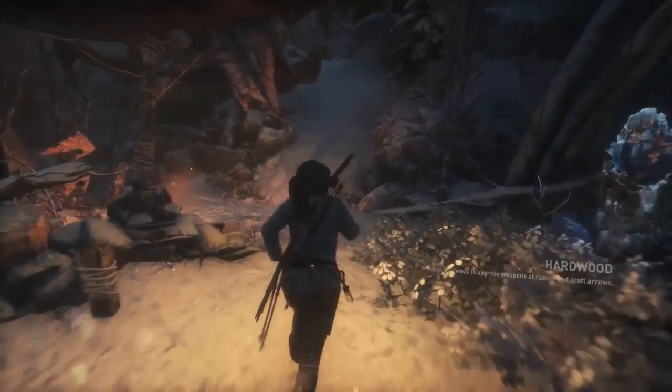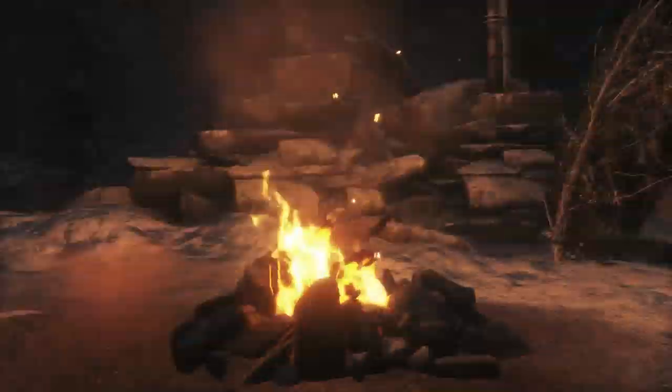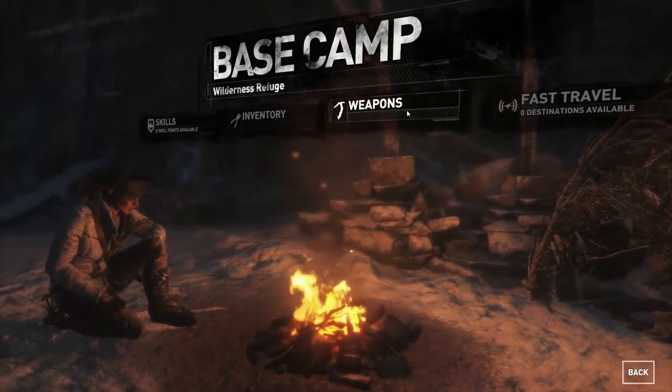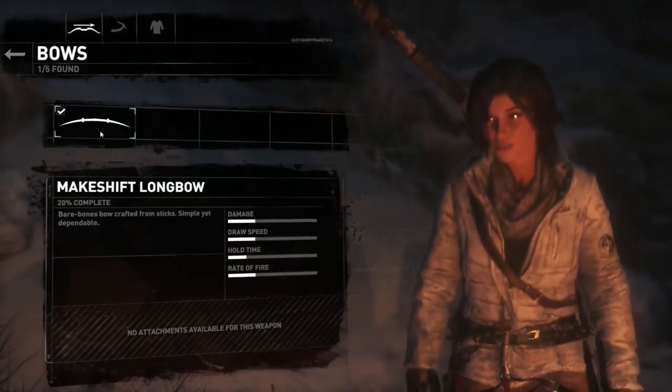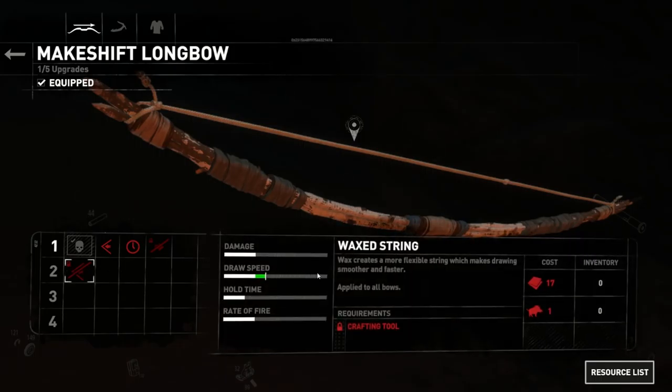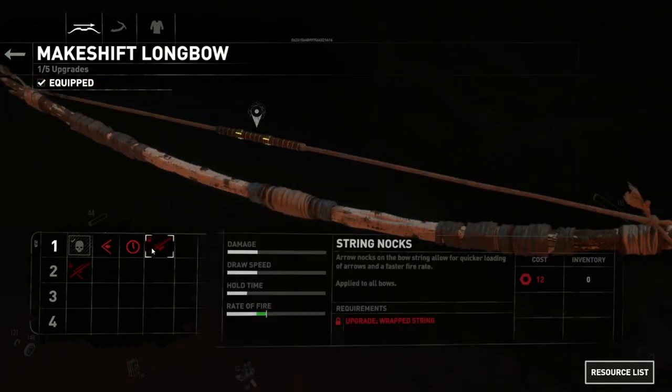I can do something with this tree apparently. I'm going to collect everything that we can use — hardwood to upgrade weapons at camps and craft arrows. I'm not sure how many arrows we have, so let's have a look.